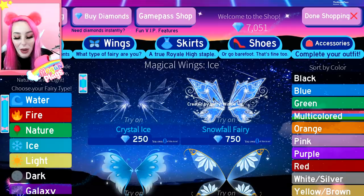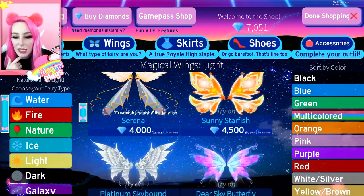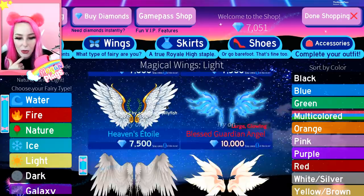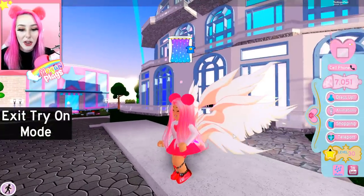So now we still have to do ice, nature, dark, and light — I want to try all these on, they're all so pretty. Some of these light ones might not be new. Let's try this one on — oh my goodness, this is a lot of new wings. Those are so cool, they're like cyber wings — Cybertronic. Guardian of Light Extra Large — I actually own one of these, so I can see that one might not be new.